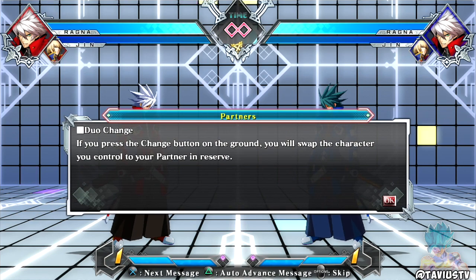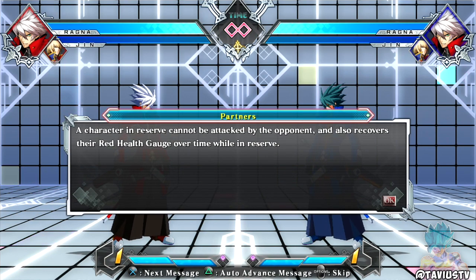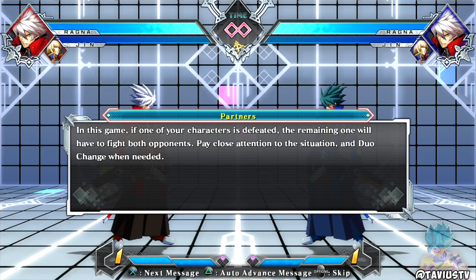Duo change - partners: if you press the Change button on the ground you will swap the character you control to your partner in reserve. The partner character in reserve cannot be attacked by the opponent and also recovers their red health gauge over time. So basically if someone's getting hit you can tag them out and recover their red health. If one of your characters is defeated the remaining one will have to fight both opponents - so pay attention to the situation and duo change when needed.